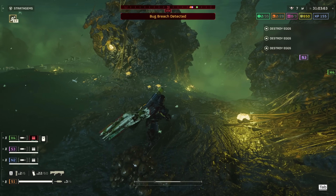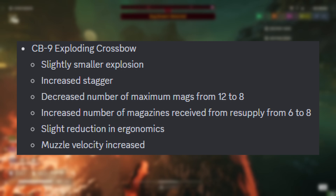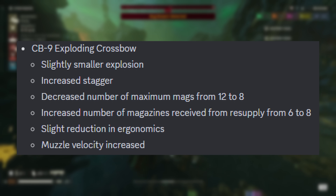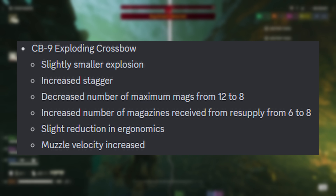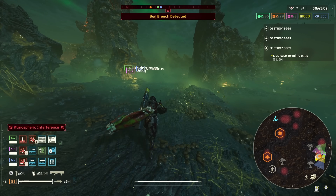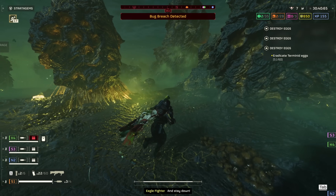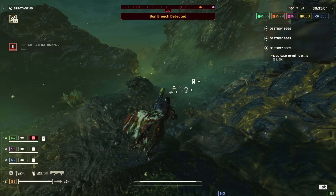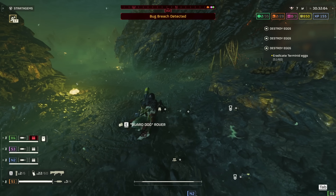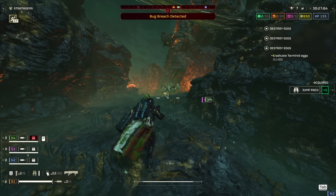Moving on to weapon balancing. CB9 Exploding Crossbow: it now has a slightly smaller explosion, has 4 less mags down from 12 to 8, but fully restocks its mags carried with a single resupply brick. Its ergonomics or handling has been nerfed slightly, and it has a better stagger and faster muzzle velocity. The buffs to its stagger and muzzle velocity are great — it makes moment-to-moment combat a lot smoother and more fluid. However, the reduction to its blast area, magazines carried, and ergonomics feel completely unnecessary. This weapon needed nothing but more love, not nerfs.